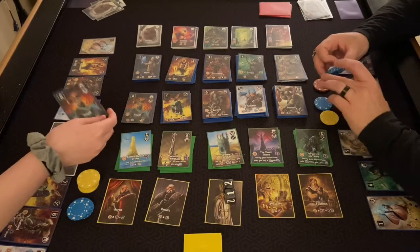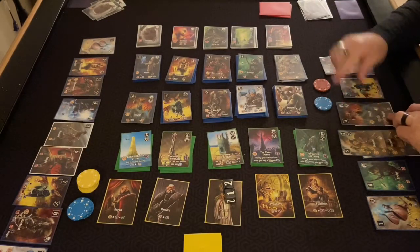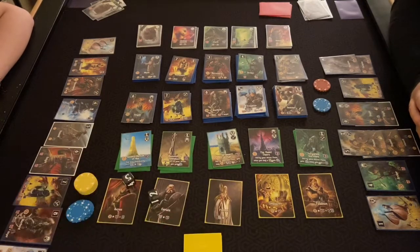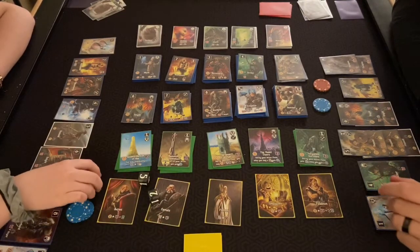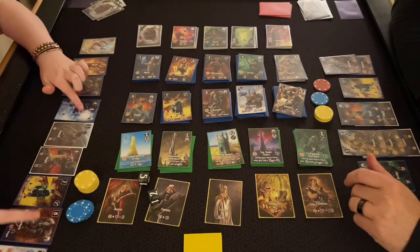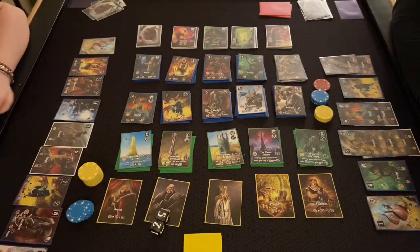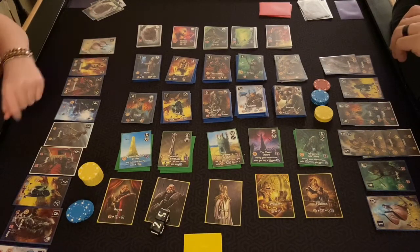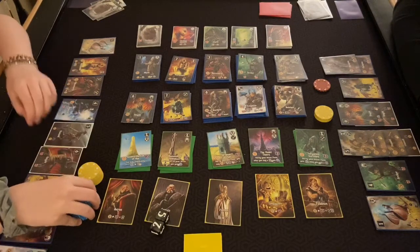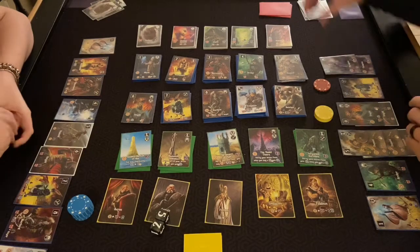I used all my fighting so I can't do the mercenary. I'll buy an extra champion — that's three total, spending two gold and one magic. Then I'll take an upgraded knight because we've rolled sixes quite a bit. That costs three plus one, so four — I spend all my magic to get an upgraded knight.